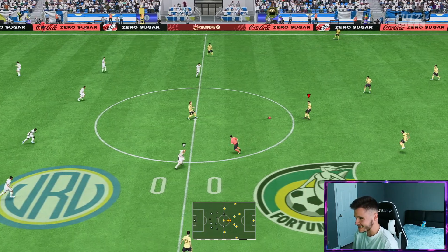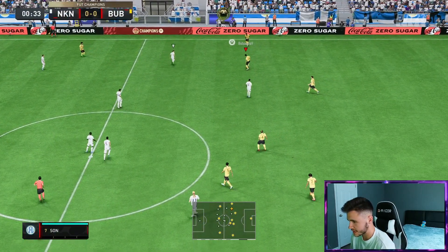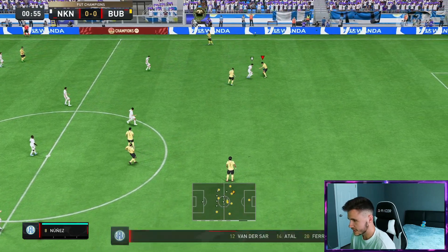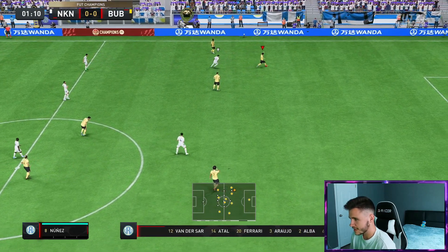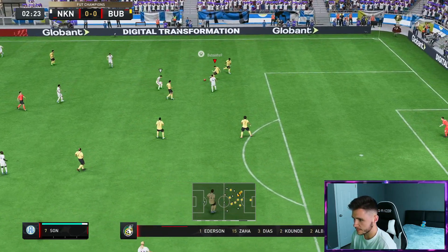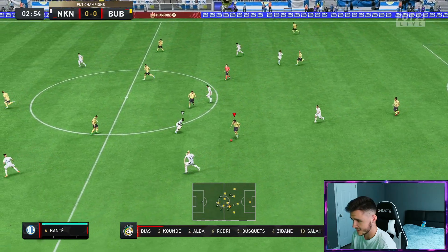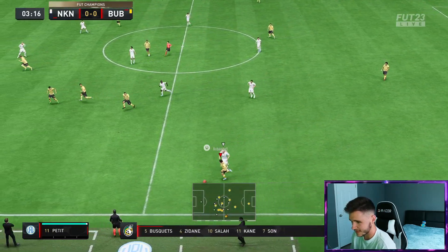Here we are jumping into game number one and first things first we have to test out the card's dribbling — he has 82 agility with 87 balance. I'm not going to lie, it's not too bad but he is definitely clunky on the ball. I feel like Rodri is going to be really good at doing everything. He does have the lengthy acceleration type and as you can see the acceleration is really good with the hunter chem style.